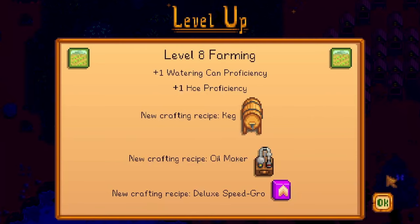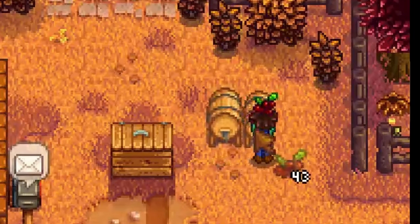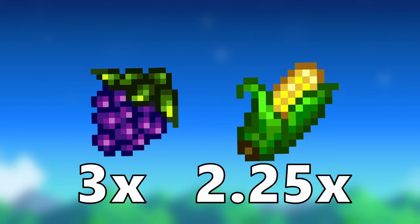After reaching level 8 farming, you will unlock the recipe for kegs. You can put 1 fruit or vegetable into the keg and it will turn into wine or juice. This multiplies fruit value by 3 and vegetable value by 2.25.